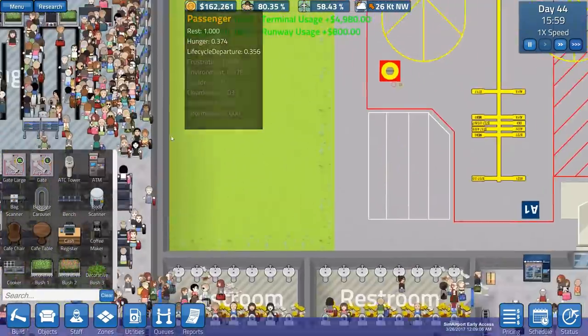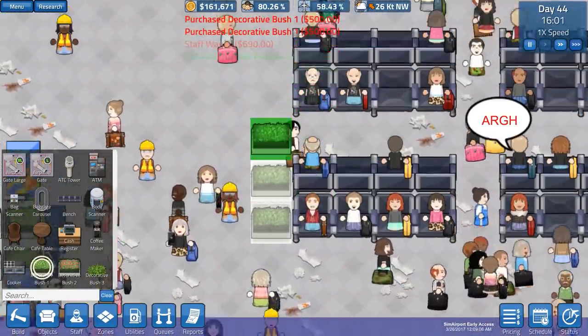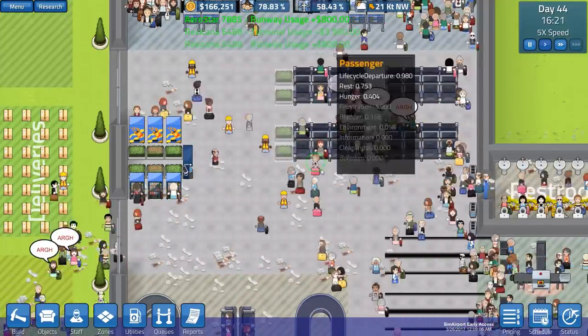I'm struggling to find out why they're not building. We placed the ticket objects and they didn't do it. What if we place a decorative plant? Will they place decorative plants? Is that it - have we just hit a wall and can't build any further? I think that's exactly what it is.